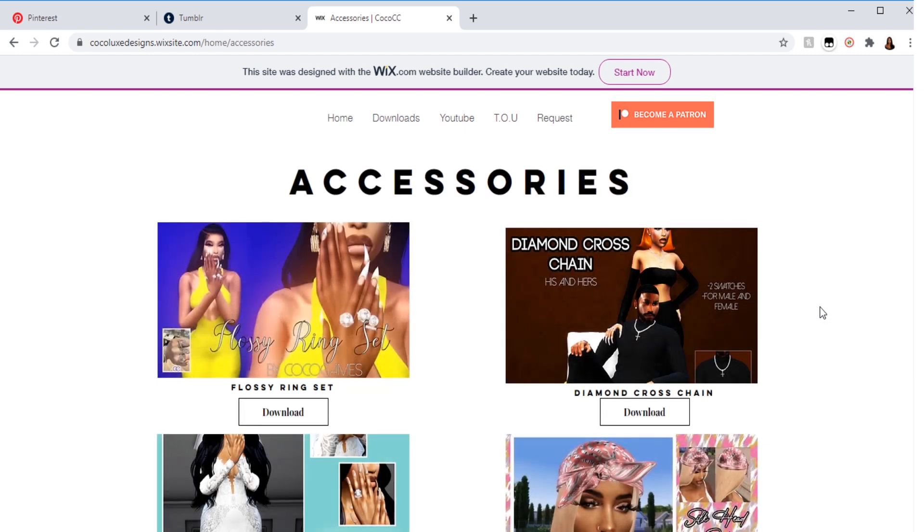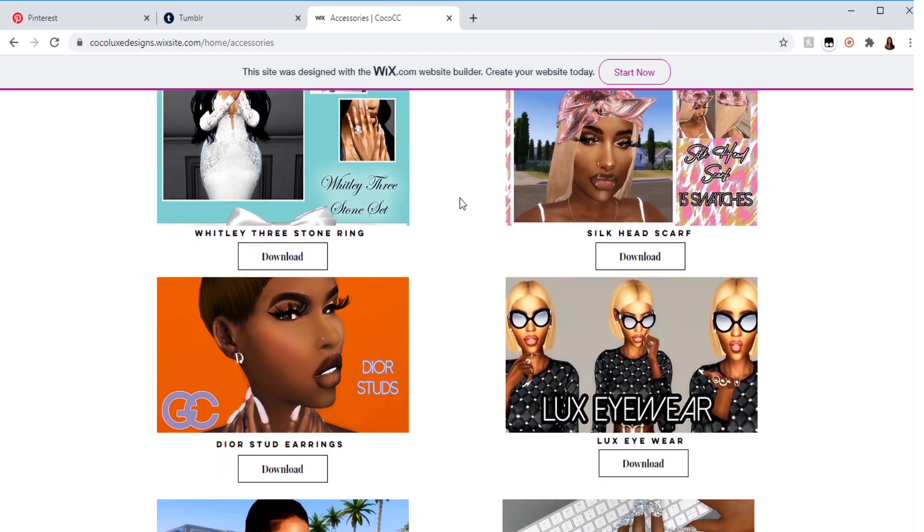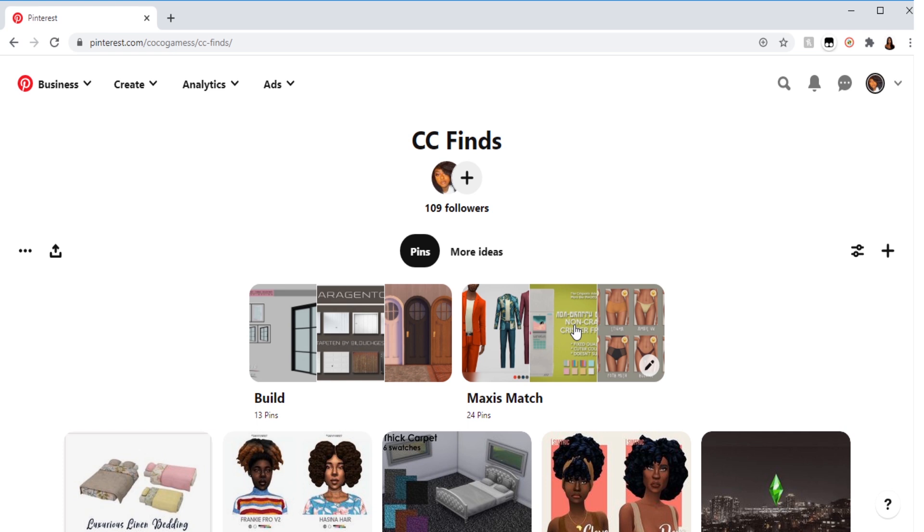Now that my free promotion is over, I'm going to explain how my CC haul is going to be a little bit different. For the past couple months I've been obsessed with Pinterest — it's one of my favorite things because it's so easy to link stuff and download it. I think it's a perfect outlet for this CC haul because when I go to someone's CC video, the description box just drags on and on. So everything I've downloaded will be on a Pinterest board.